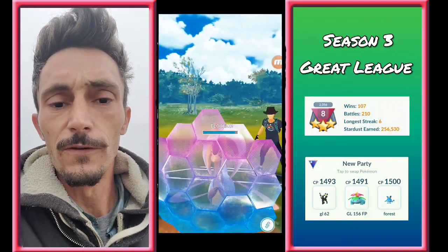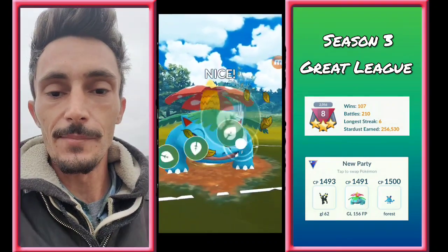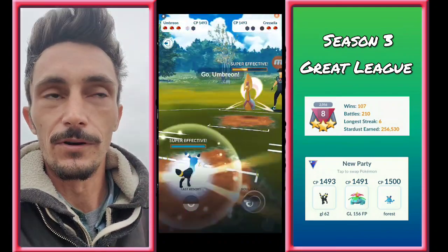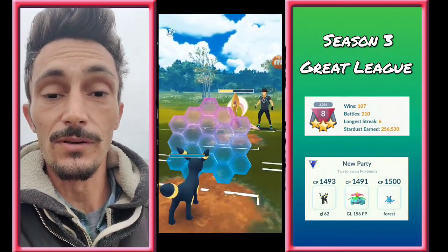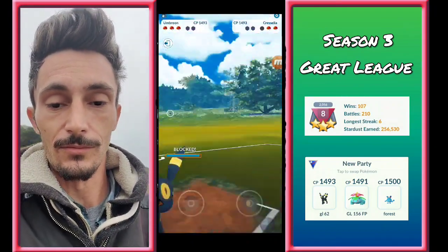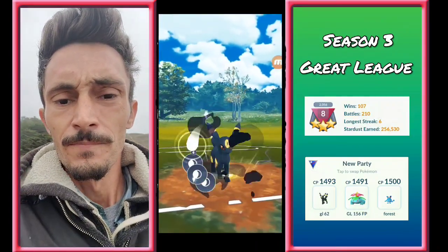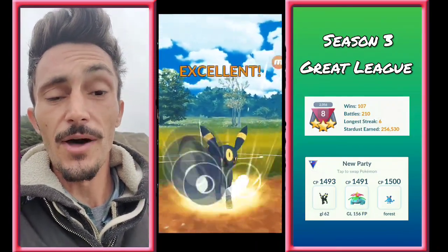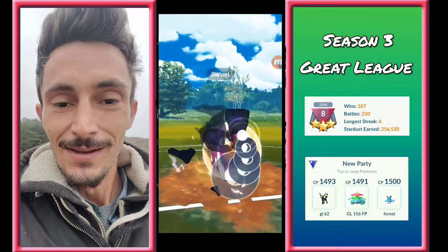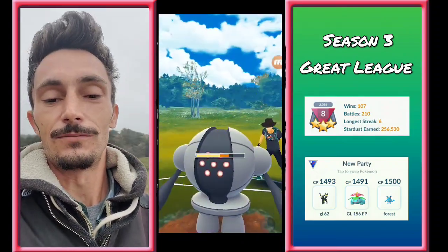He threw a Psycho Boost there — interesting. So we went ahead and shielded, then farmed down because that Psycho Boost takes off two stages of defense — actually no, it's an Attack debuff. Either way, we farmed him down, just knocking these Frenzy Plants off. Now we switch back into our Umbreon and shield up because we thought it was going to be a Moon Blast. Turns out it's a Grass Knot. Then he switches into his Registeel and foul play will work here.